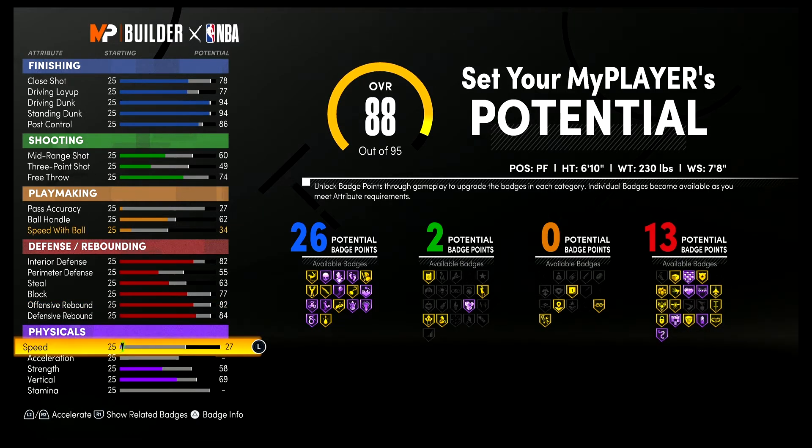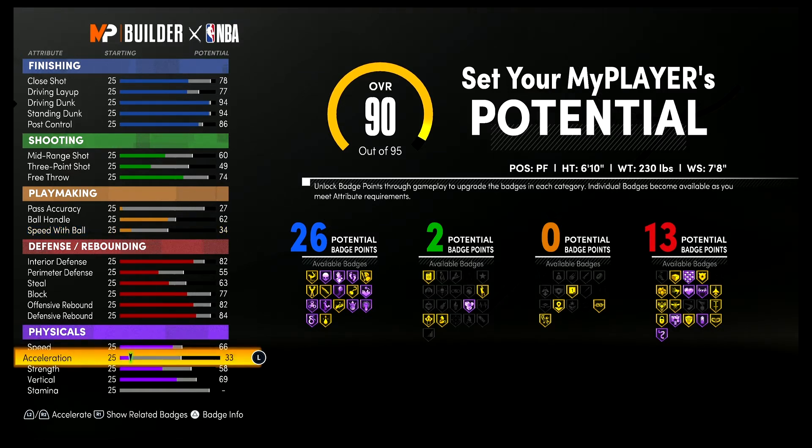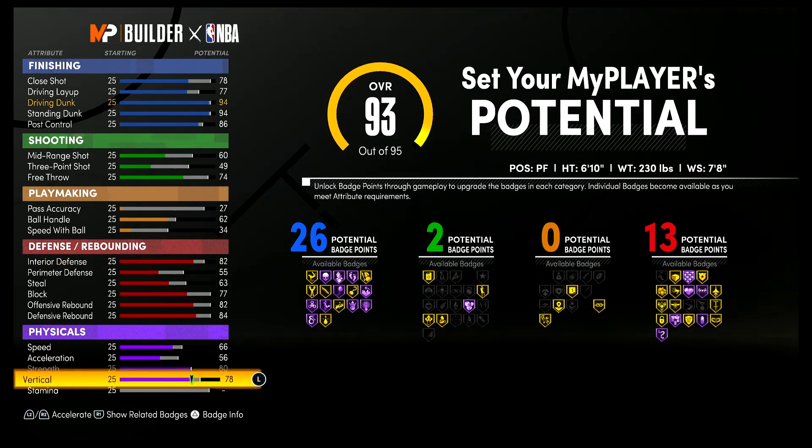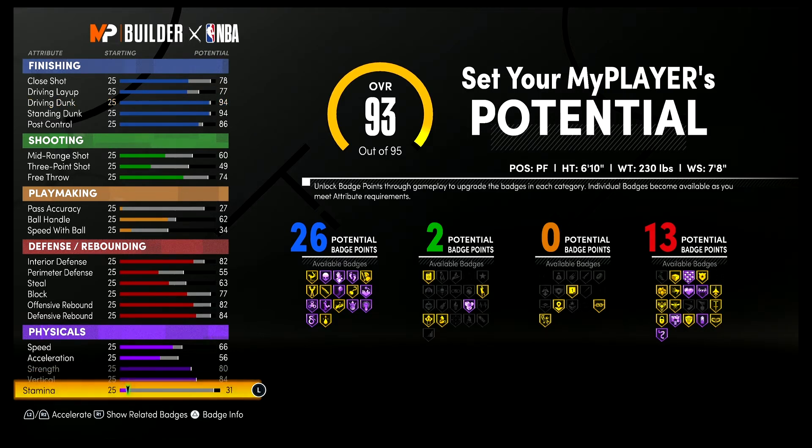For your physicals, bring your speed up to a 66, your acceleration up to a 56, your strength up to an 80, your vertical up to an 84, and spend the rest on stamina.